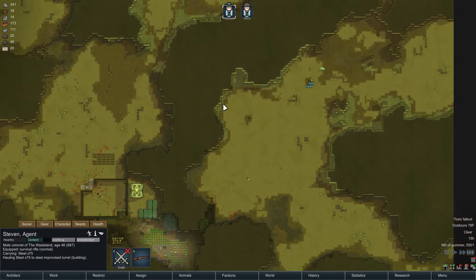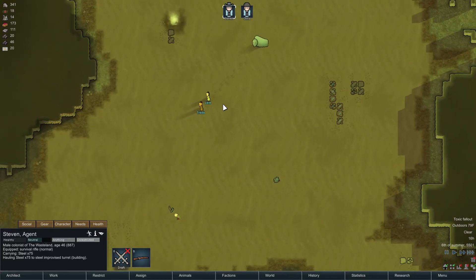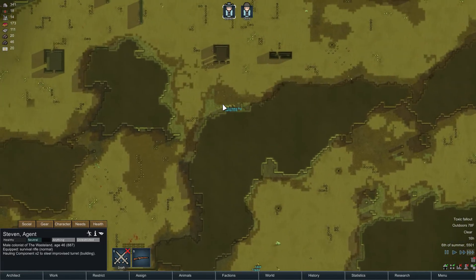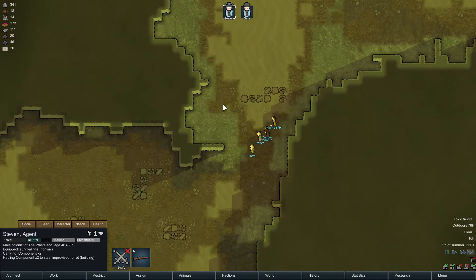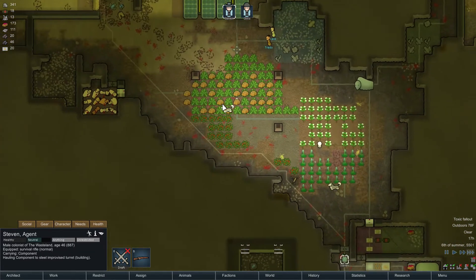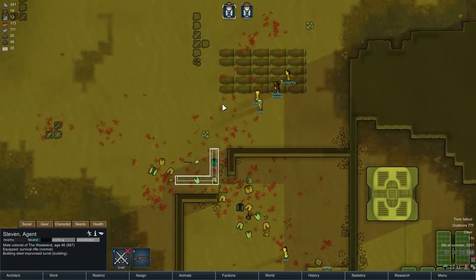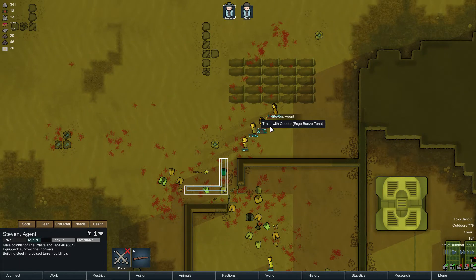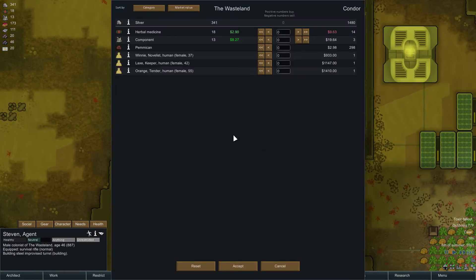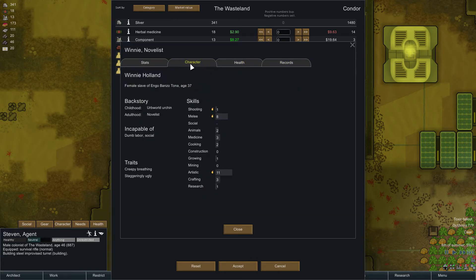Where are they at? Where's the guy with the question mark? Is he going around? Yep, that's him up there. Gonna bring Muffalo in there and he's gonna eat all my food — that's what they do. Trade with Condor. You serious? You're bringing me these slaves? Alright, let's see what they got. Health — toxic buildup. Big surprise.